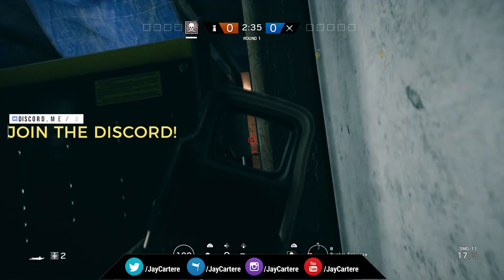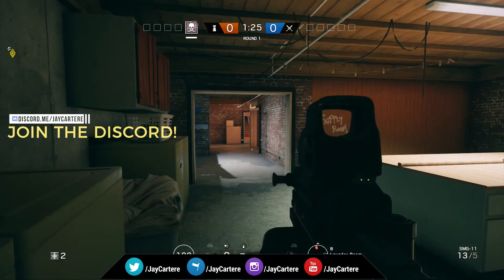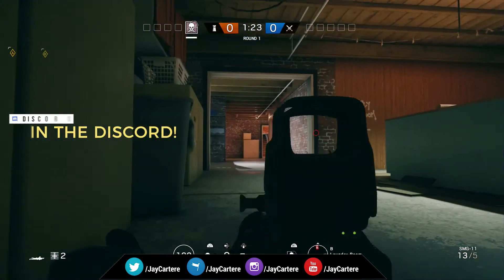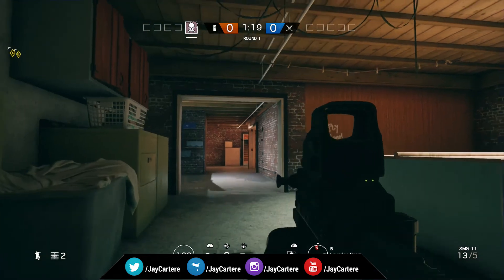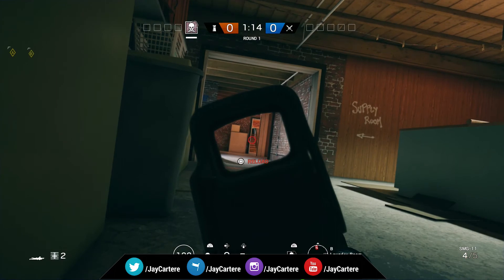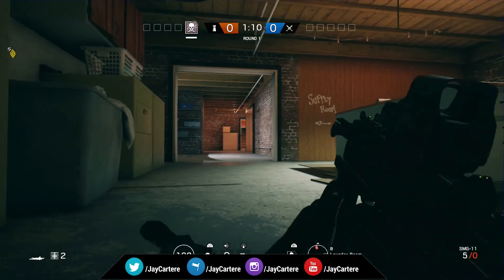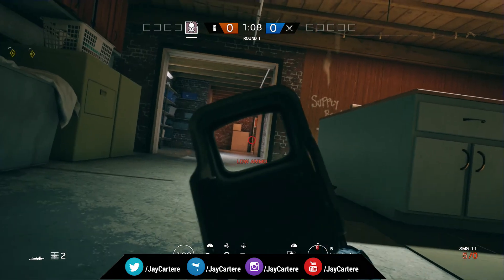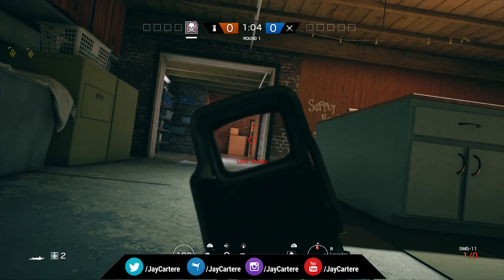This next angle is back in the laundry room. Get up near the position and move to the right a little bit to get a really tight angle to shoot anyone trying to come down those stairs and enter this room. That's angle number eight.